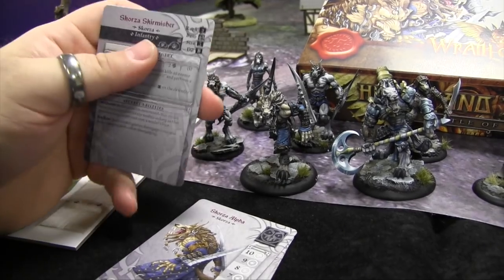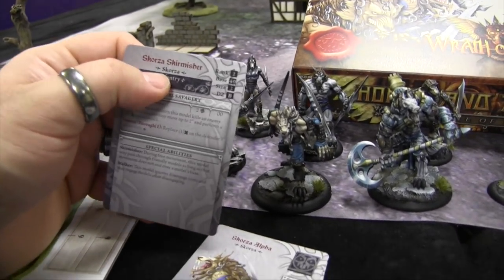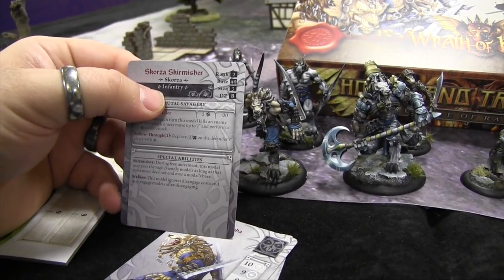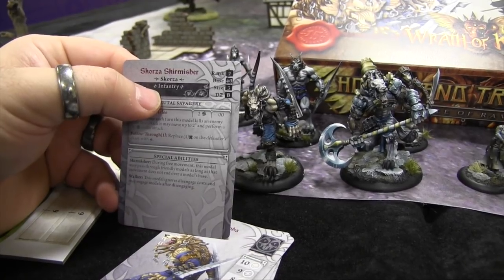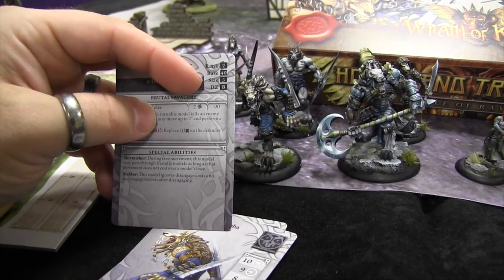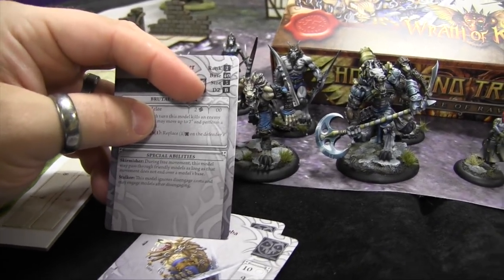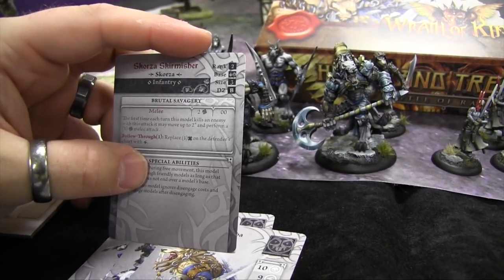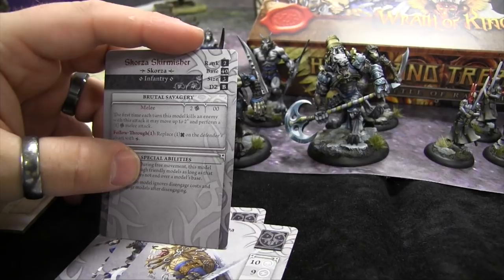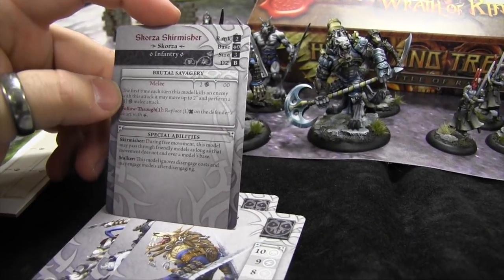On the back of the card you have your name, keyword — for instance Skorza, important for group activations — your type (leader, infantry, or specialist), rank, base size, actual size, and deployment zone. Deployment zones go A through D in 5-inch increments: A is 5 inches from your table edge, B is 10, C is 15, and D is 20 inches.